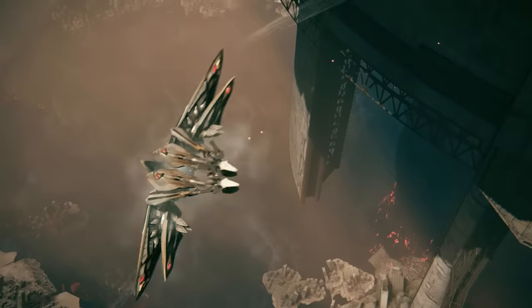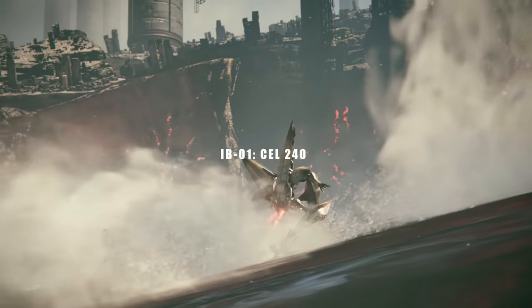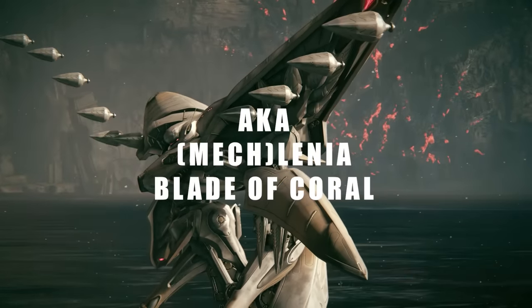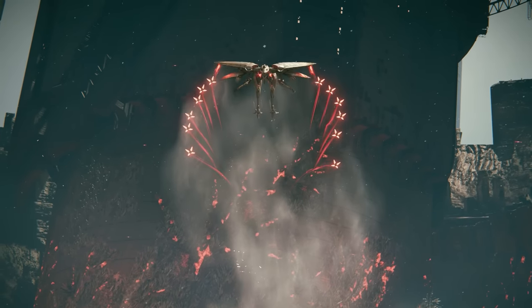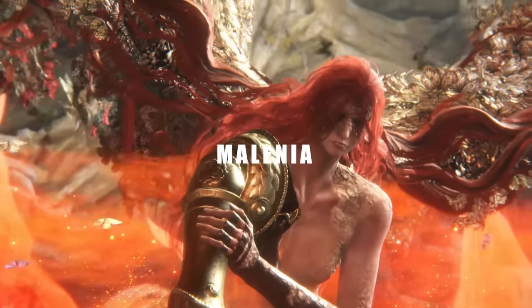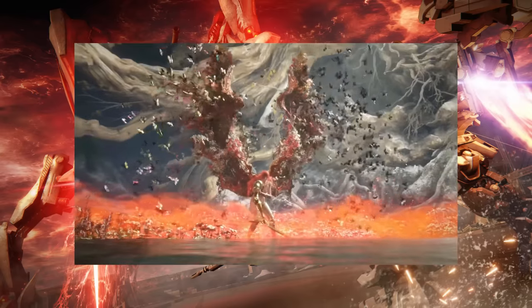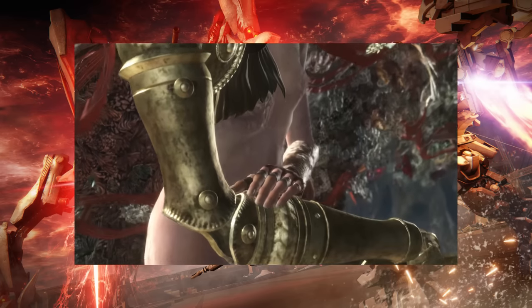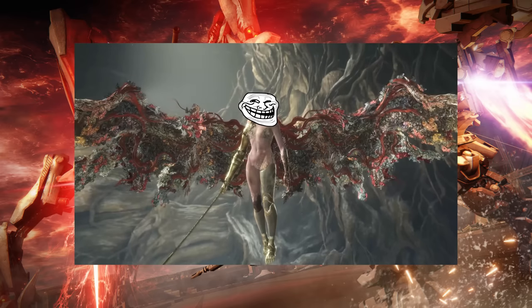In today's video I'm going to show you how to defeat Ibis, aka IB01 Cell 240. This boss is extremely agile, super fast, likes to dodge a lot of your attacks, and has a striking resemblance to Malenia from Elden Ring. From the wings to the weapon to how fast they move, I think From Software did this on purpose because they knew how hard of a boss this was, so they wanted to bring it back for Armored Core.